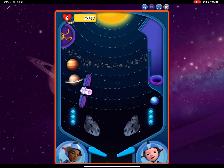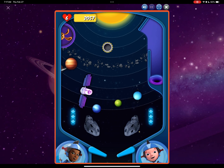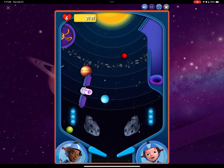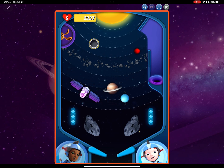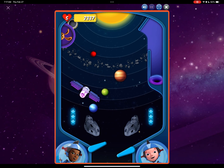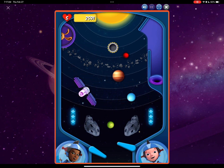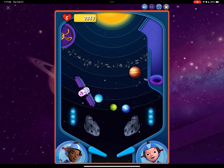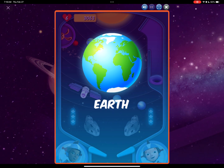The Earth is next! Earth is the third planet from the Sun! Three, two, one... Excelsior! That's okay! You can do it this time! Let's get going! Astronomical! The Earth orbits around the Sun every 365 days!